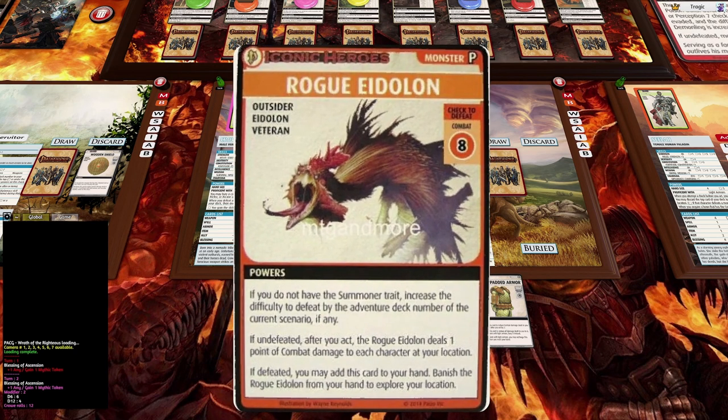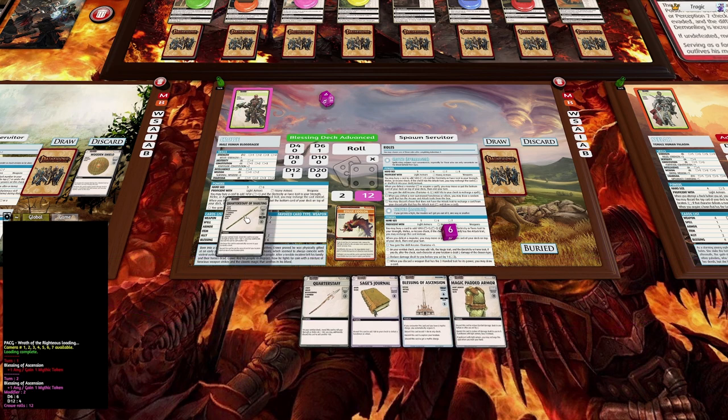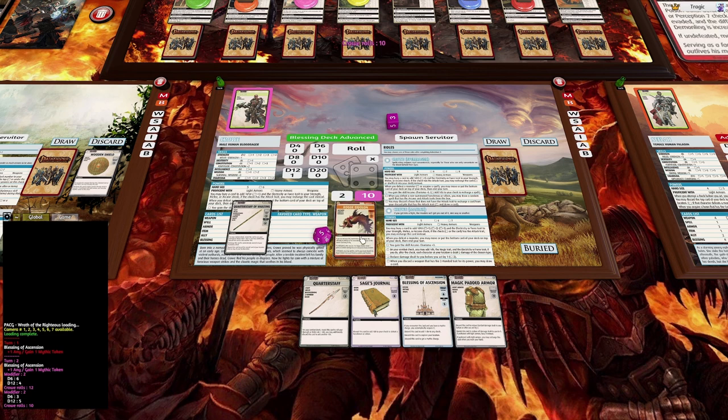A Road Eldillion - another promo card. We can basically ignore everything on it. The only interesting thing is: if we defeat, we may add this card to our hand, then banish the rogue from your hand to explore your location - so it gives us a free exploration whenever we want. Not too hard to kill, we just need to get an eight. We'll banish that straight away and get another explore.